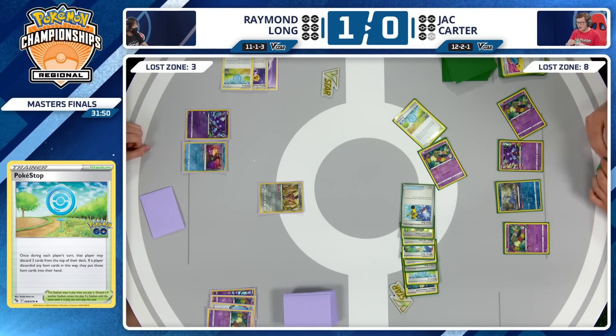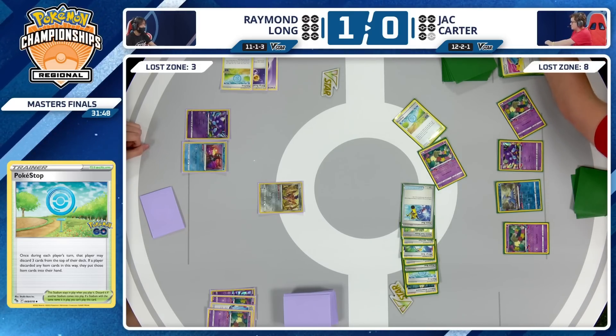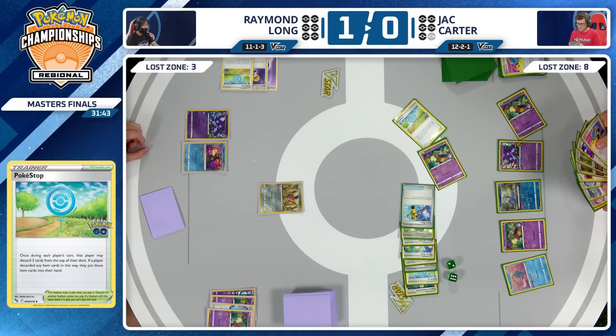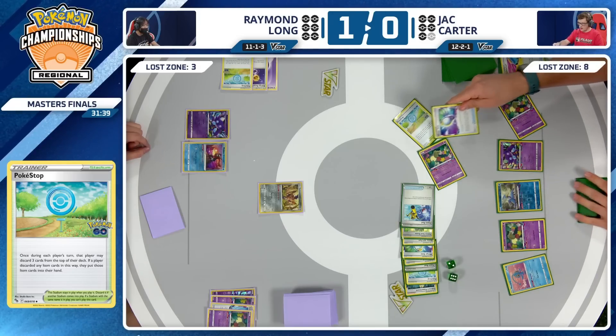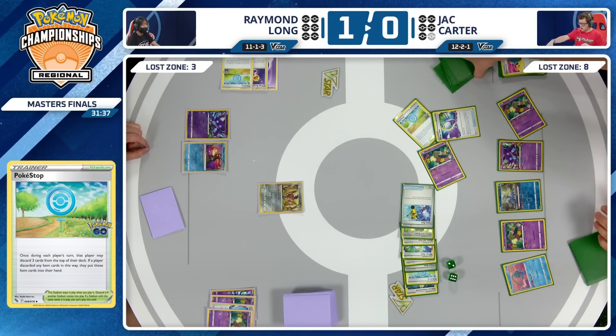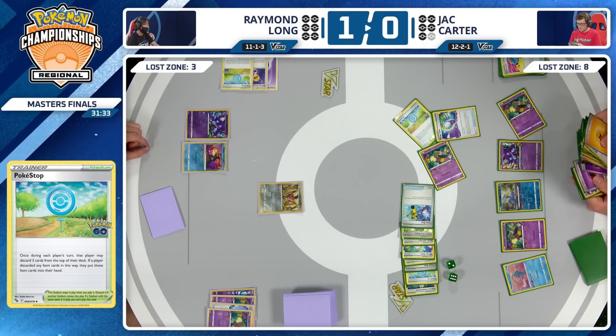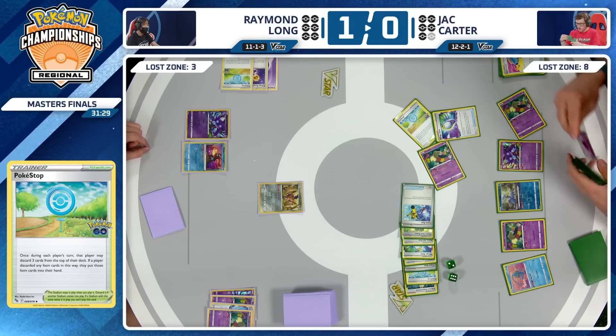Super Rod joining the Lost Zone, adding up to eight for Jack. Lost Vacuum is going to make it happen. Here comes the Manaphy — solid card to get in play. I already see it — Lost Vacuum is in the hand. Going to do this Mirage Gate first for Jack Carter. Wow, things are lining up beautifully for Jack. Everything you want to see, especially after that game one.